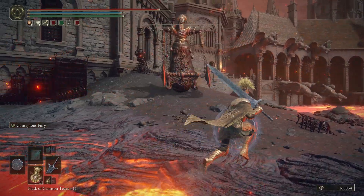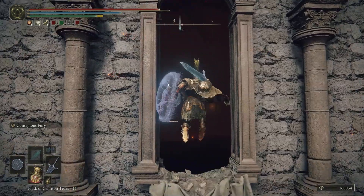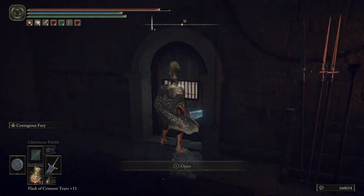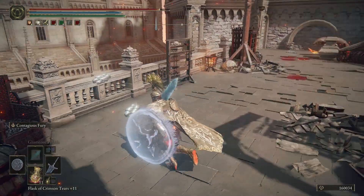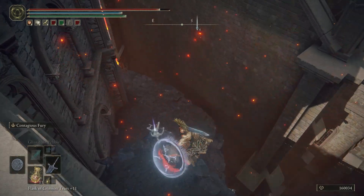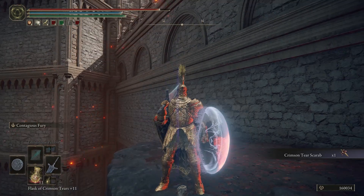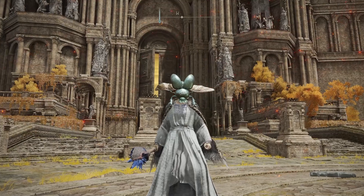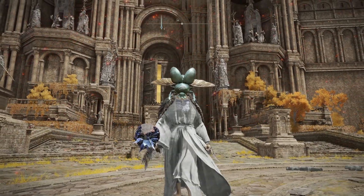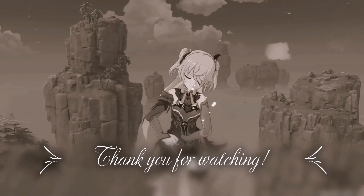Nobody likes these guys. There's actually a hole in the wall right here, so jump through there. Don't go too far to the left because you will fall to your death. Speaking of falling to your death, you're going to want to jump off the edge right here and you're going to find the last Scarab Helmet, which is the Prince of Death's Pustule Scarab Helmet. I hope you found this video helpful — please leave a like and subscribe, I'd appreciate it a ton. Have a wonderful day with your scarab hats, bye!